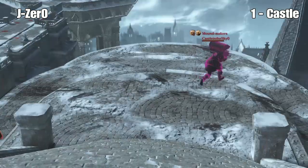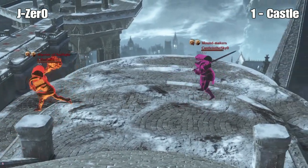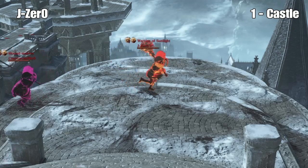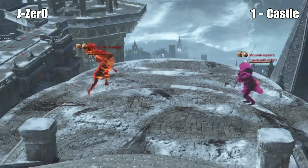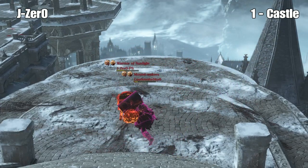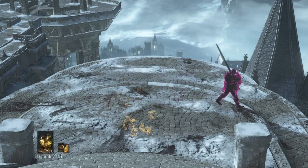Round three, we're 1-0 in Castle's favor. Interesting weapon choice from both of them. I thought J-Zero was going to go with a great shield. Heavy roll — Castle's fat rolling. They poise. J-Zero gets way more damage. Castle gets the weapon art. The weapon art's set.